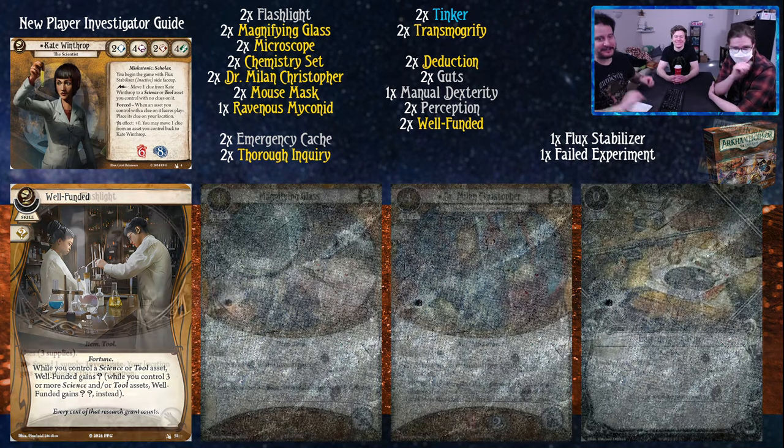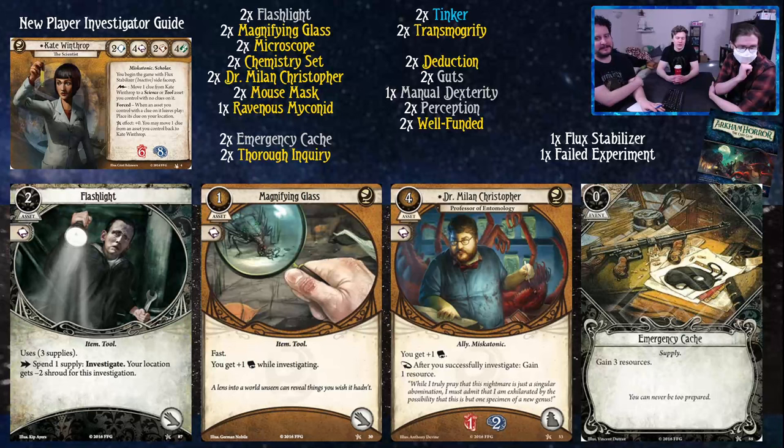Let's go on to the core set cards. Flashlight is a tool that helps you investigate by reducing the shroud by two. It plays nicely for getting clues more consistently at lower shroud locations. It doesn't interact with the Chemistry Set since they're both separate investigate actions, but it's just nice for getting clues more consistently.